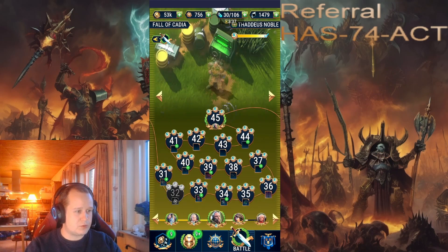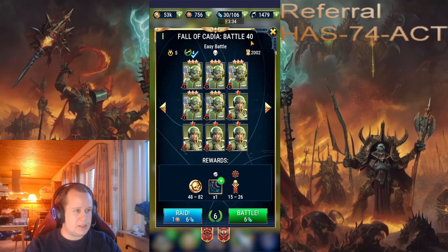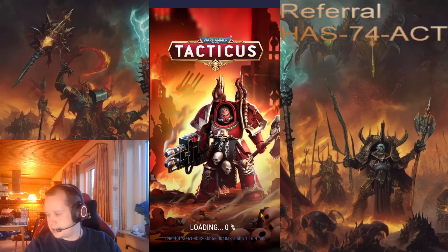Let me show you where you can get a lot of missions done at once. It is Fall of Cadia Battle 40 — it is an immensely great place to go in and get stuff done. Range attacks in particular work really well there. I want to show you how I do the range attacks, so let's go in and do that.